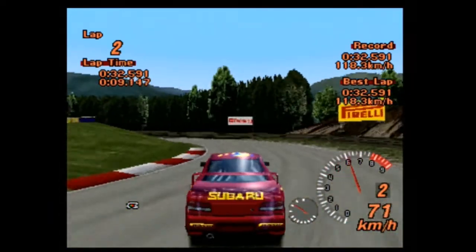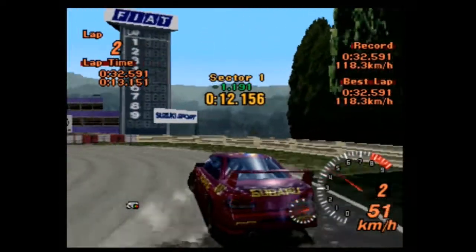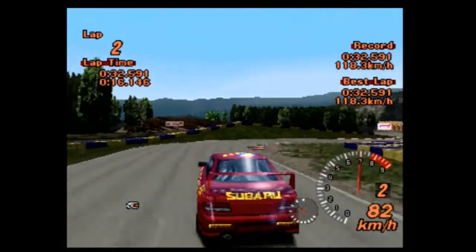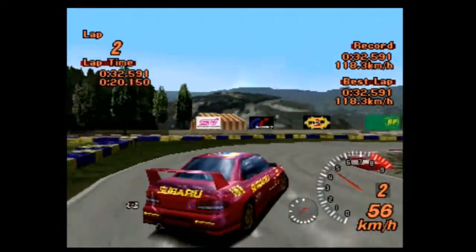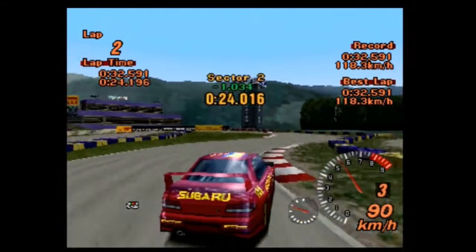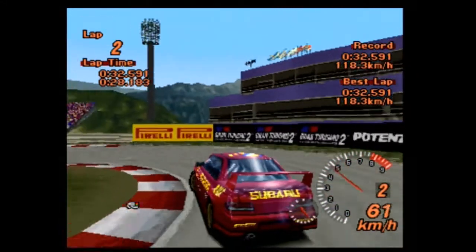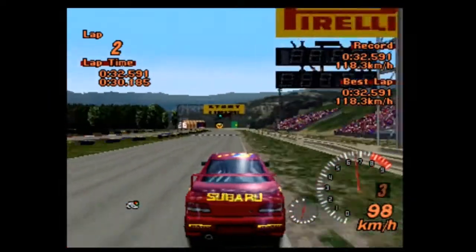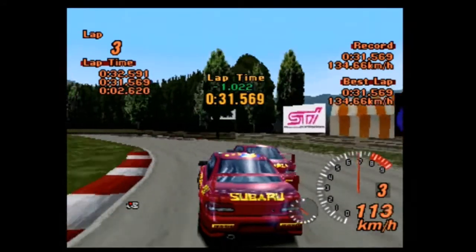It does seem to be very much like the Evo in its driving style, except without all of the insanity. It seems to be a really nice driving car, this Impreza — a bit of a hint of understeer through some of these corners. Try and drift it around there once again. I don't know if that's the quickest line through there, but it certainly doesn't seem to be doing too badly. Try and ease it around that last corner. Our first flying lap is a 31.569.